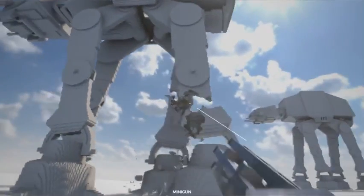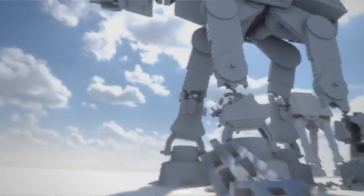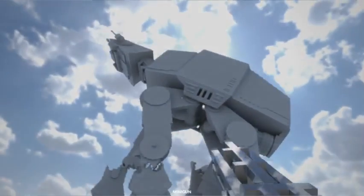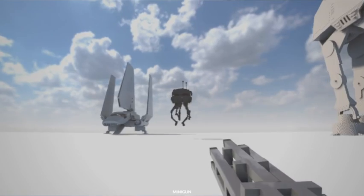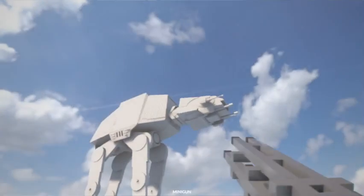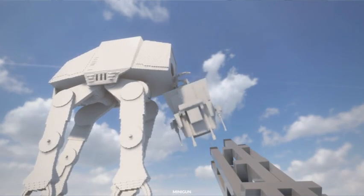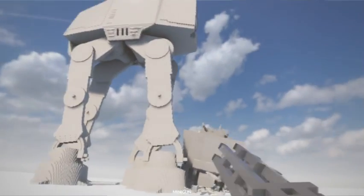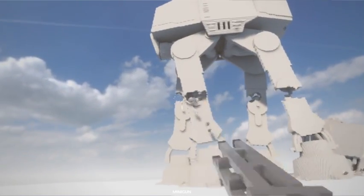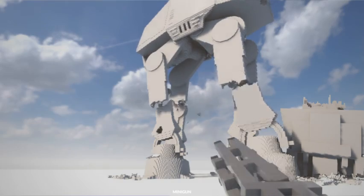Let's use the minigun. How are you still standing? You have no back legs. Fall! There we go, that's what I wanted. This time I'm gonna take the head off of it. Come off, come on, you can do it. Yeah! Hope there's no one in there. Must destroy legs. How are you still standing? Oh wait, that one's still connected. There we go.